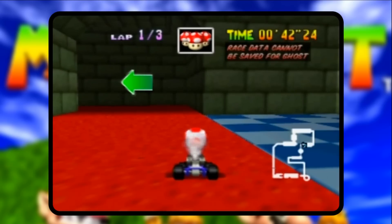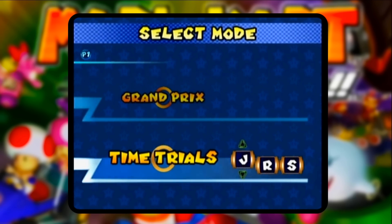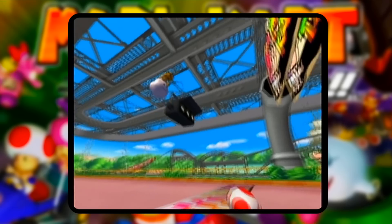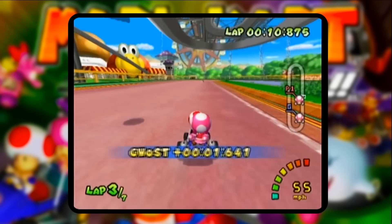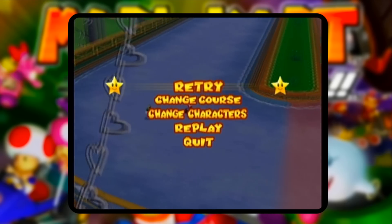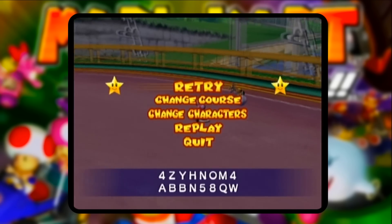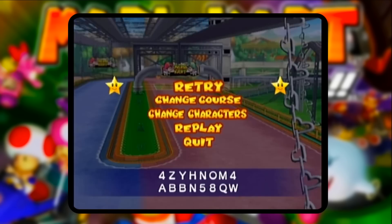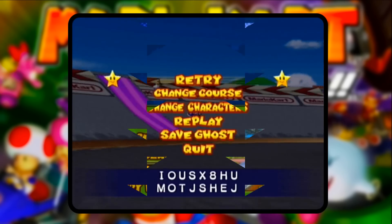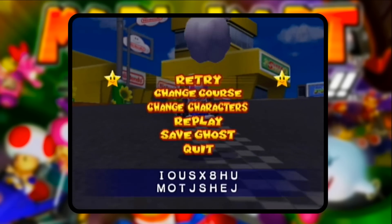In Mario Kart Double Dash, there is one feature completely unused in all regions apart from Japan. In 2004, Club Nintendo Japan held a competition where entrants would take on four tracks — Luigi Circuit, Baby Park, Mario Circuit, and Yoshi Circuit — submitting their best time trial times. Once happy with their results, players were told to punch in Left, Right, Left, Right, X, Y, X, Y, Z on the retry screen to generate a code. Contestants registered this code along with their saved times as proof, though apparently only one winner ever took home all the spoils. These codes still exist in all versions.